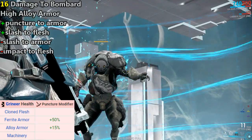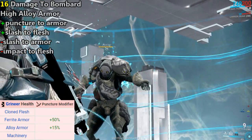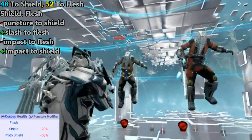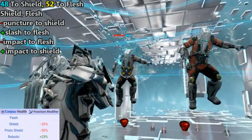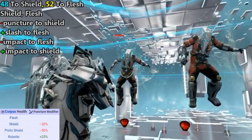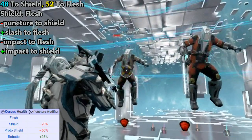It is still reduced by the armor itself, like all damage, but these bonuses allow weapons with puncture damage to deal more health damage to armored enemies. This damage type is weak against shields, however, which reduces damage to them by 20% and heavily reduces it by 50% against proto shields.